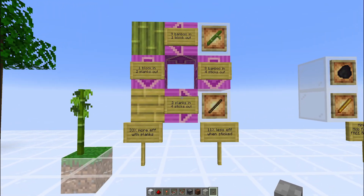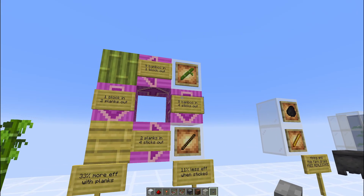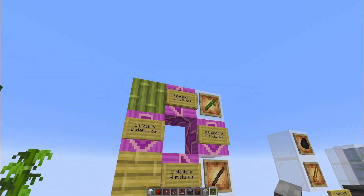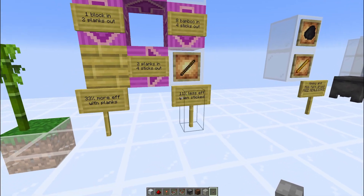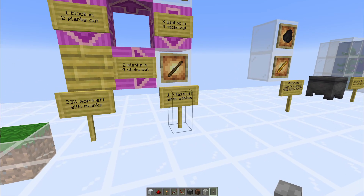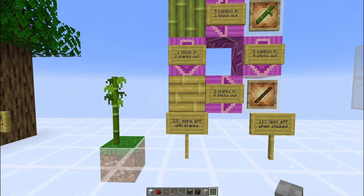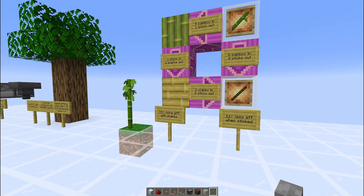Moving on to the second fuel source, that is bamboo. Originally I thought that sticks were the better approach because 8 bamboo turns into 4 sticks. However, 9 bamboo turns into 1 block of bamboo into 2 bamboo planks, and that turns into 4 sticks, meaning you lose out on 11% efficiency. But if we back it up a step and leave it at the planks, you're actually 33% more efficient using just the planks. So I recommend using planks from bamboo.